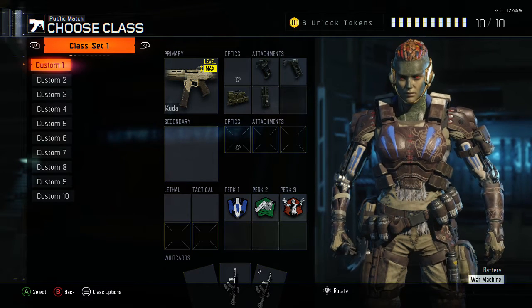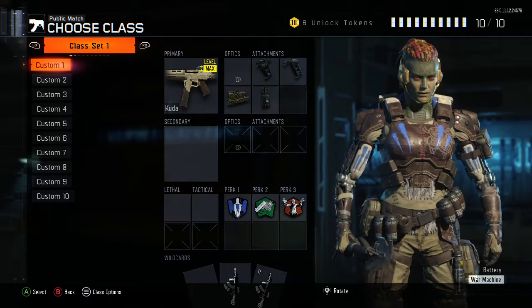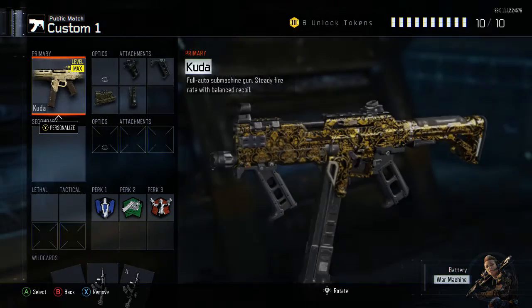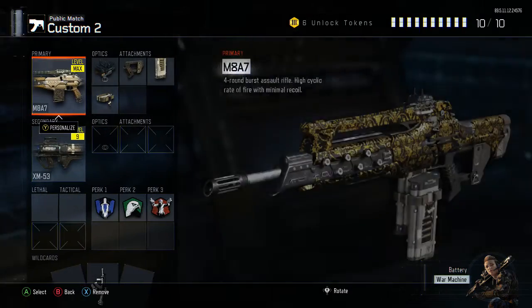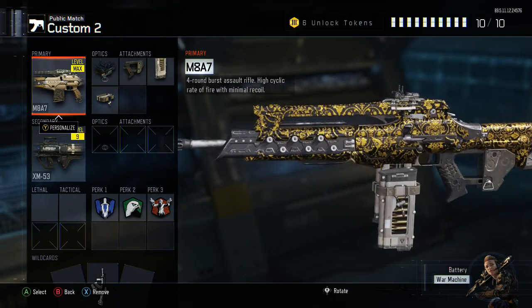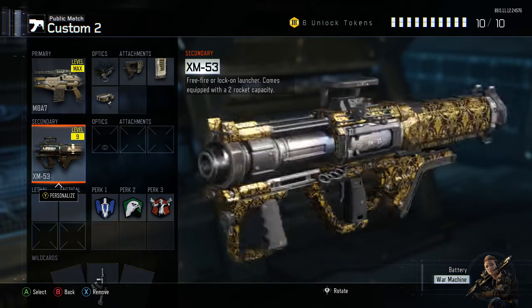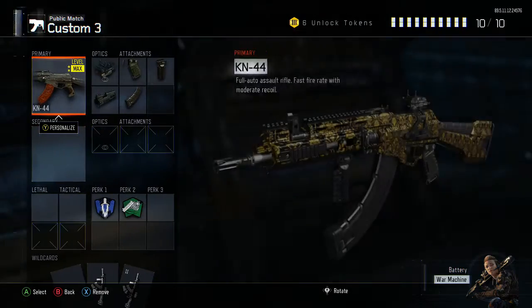What's up guys, King of Thorns here and we are back on Call of Duty Black Ops 3 for one reason — I just unlocked the brand new Empire camo and I'm gonna show it off on a few of my guns right now. Before we get into some gameplay, I've been opening up supply drops since this camo was apparently released in Black Ops 3, and I literally just unlocked it like 10 seconds ago.